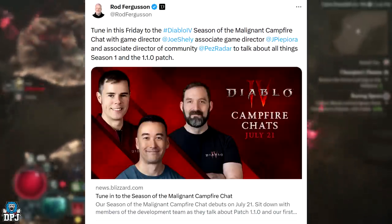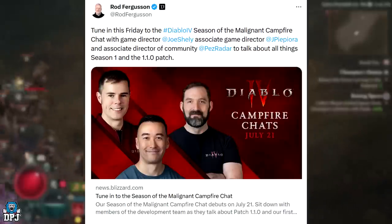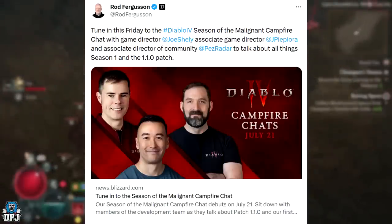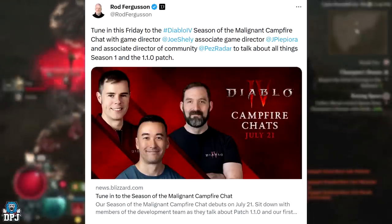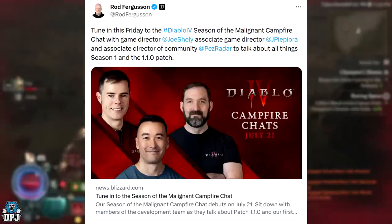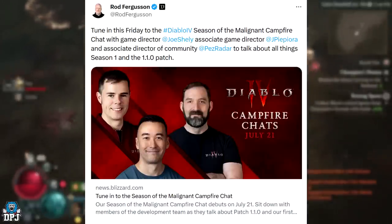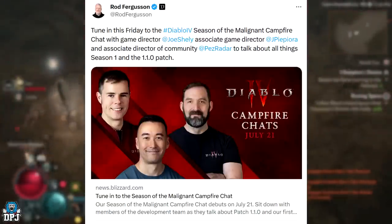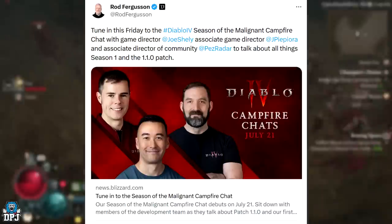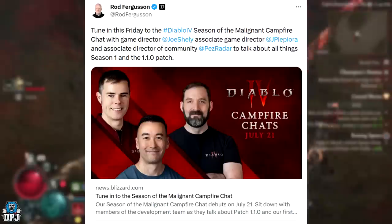They've basically made the game less fun. We play the game for fun. Patch 1.1.0 essentially fixed an issue where players were having fun — that's basically it. Unless they suggest they're going to improve things and actually revert a couple of changes, or buff certain aspects that need buffing instead of nerfing things that don't need to be nerfed. Yes, there's the 1% of min-max players who could absolutely wreck Uber Lilith in about a minute — fair enough. But when it affects the entire casual player base, it's not a good thing for the game. They're no doubt going to backtrack on everything within this campfire chat, which is July 21st — tomorrow.